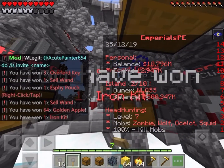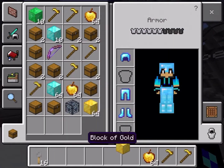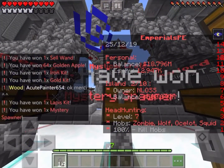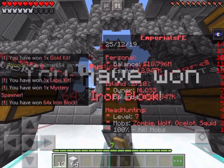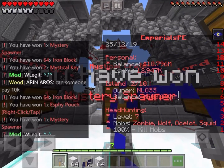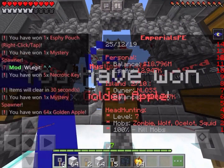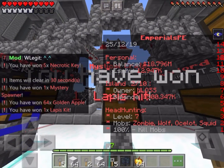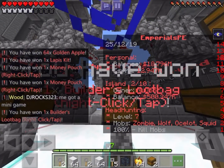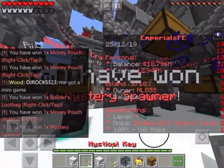I'm going to build this one. Build kit. Jesus. Wow. A ladder. Mystery spawner. Iron blocks. More mystery spawner. Mystery spawner. Mystery spawner. I got a key. Mystery spawner. Four more apples. I love this. Mini power. Build this loot bag. Mini power. Mystery spawner. I missed a key.